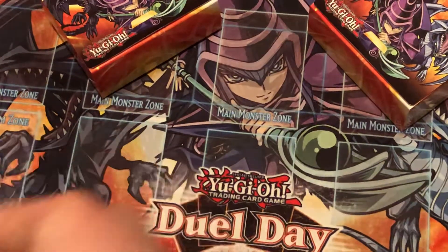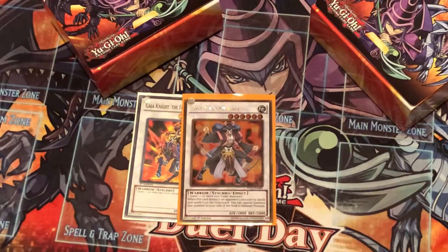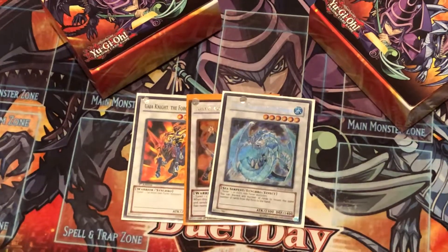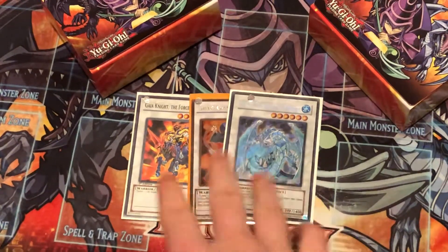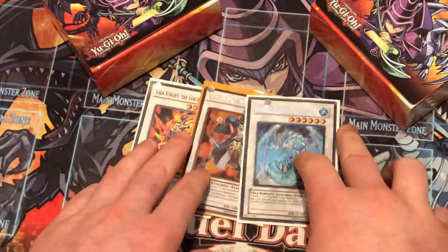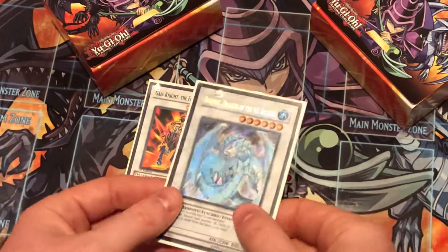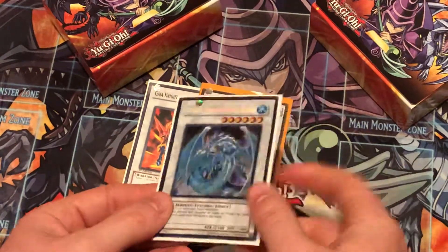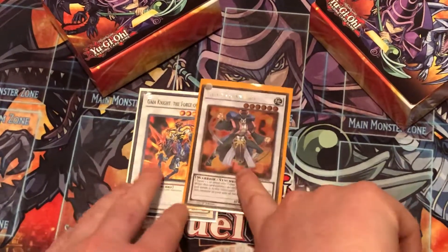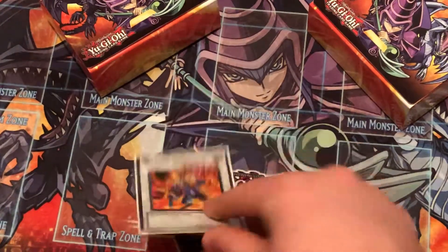For level sixes: one Goyo Guardian and one Brionac, Dragon of the Ice Barrier. Brionac is for getting rid of dead cards in your hand and returning cards to your opponent's hand — he's a game ender in Infernities. Everything is pre-errata so Brionac isn't once per turn in this format, which is very nice. Goyo for stealing monsters.